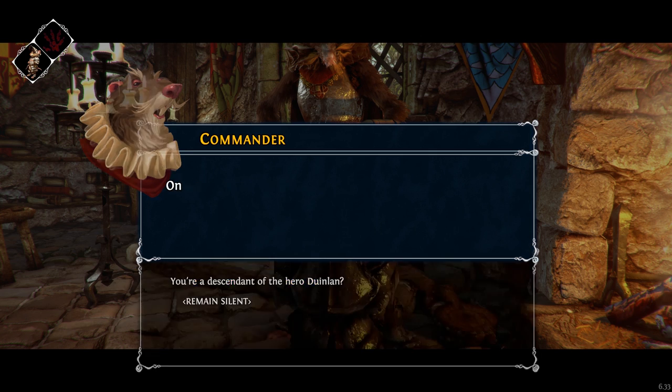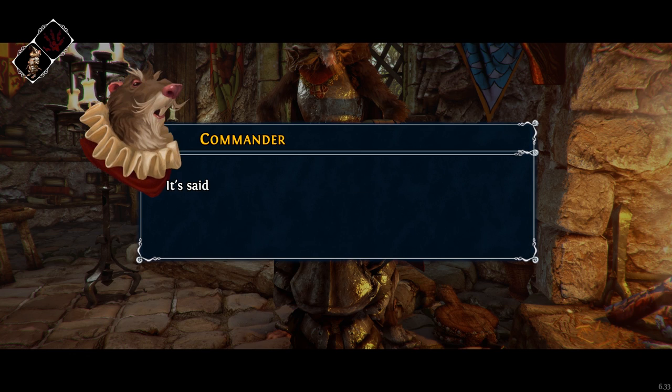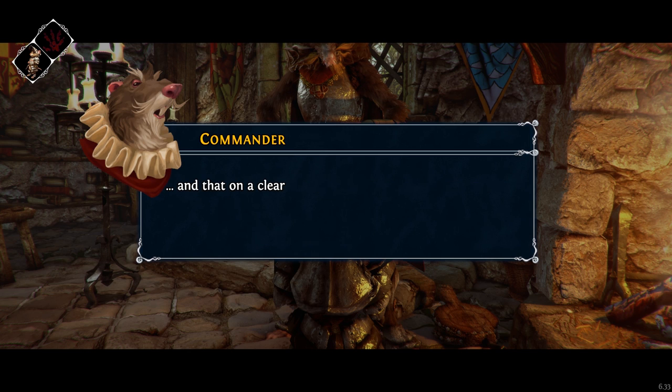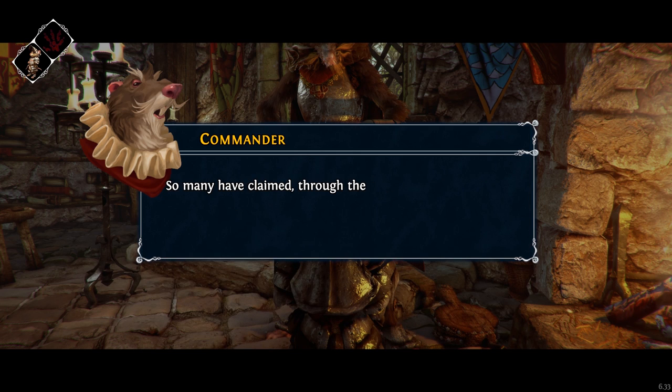You're a descendant of the hero Doyenland? On my father's side, it's nothing really. It's said that Doyenland himself is laid to rest in the catacombs beneath this keep, and that on a clear moonlit night, his ghost can be seen still roaming these halls. The keep is haunted, sir. So many have claimed through the years. Strange — all this time, he's never visited me.